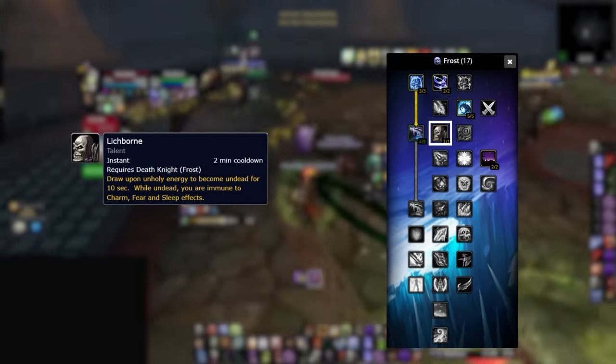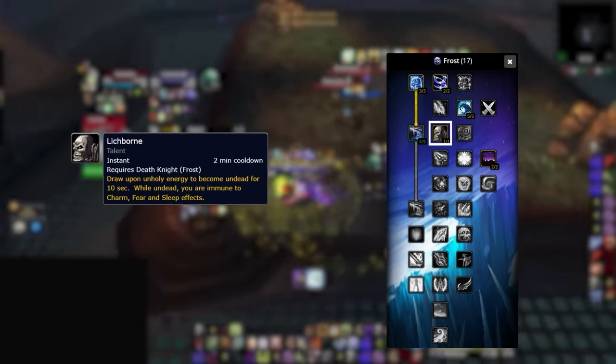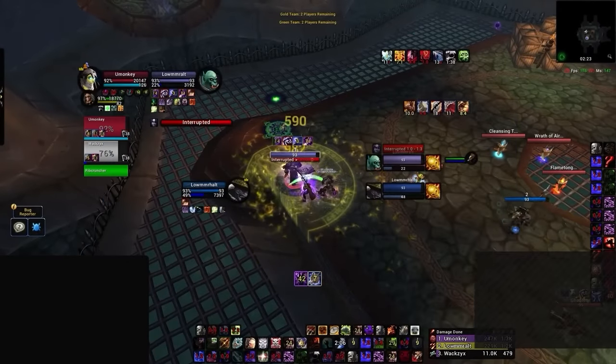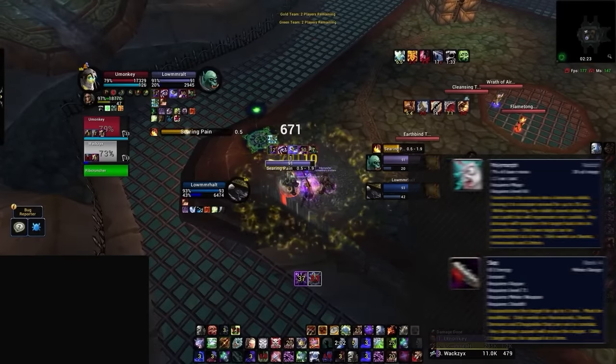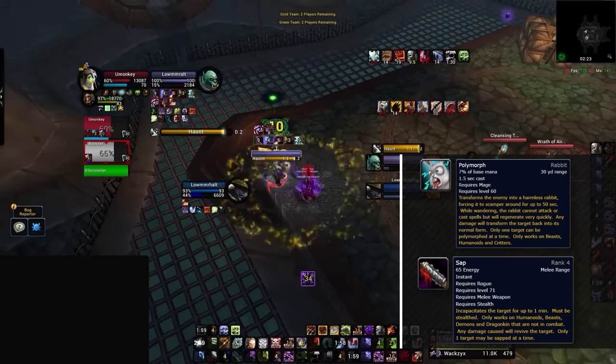Now in the Frost tree we have Lichborne. This spell is very interesting in that there are a lot of implications of turning into an undead that the tooltip doesn't specify. Firstly, you'll be able to use Death Coil on yourself, making it a pretty big defensive cooldown. And secondly, you'll be immune to Saps and Polymorphs, since these abilities can't be used on an undead.